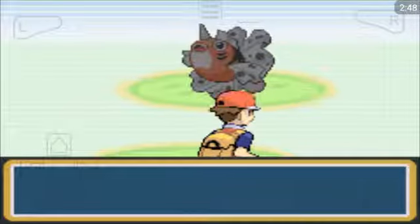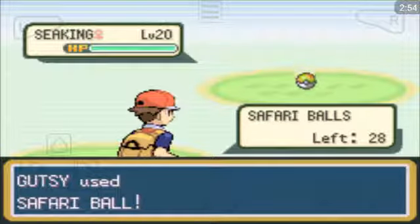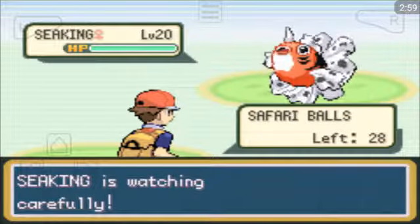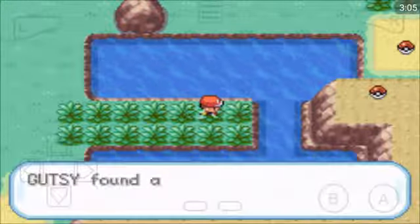Let's see what I get. It's a Seaking. I've thrown a Safari Ball because I've already got a Goldeen, but never mind. It broke out. I'm going to run. I'll probably come back into the Safari Zone later to catch something like a Dratini.